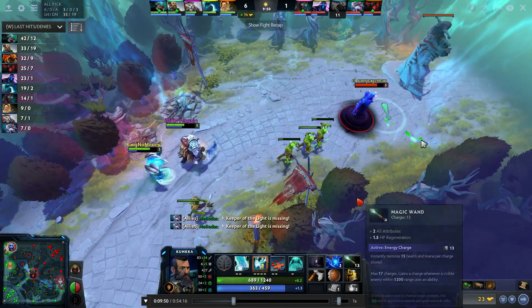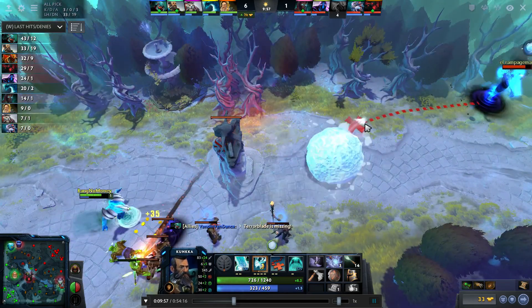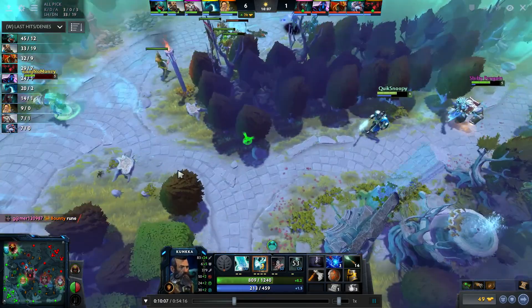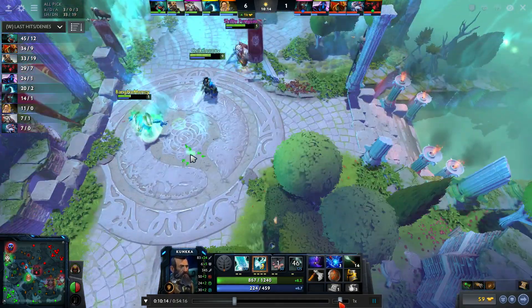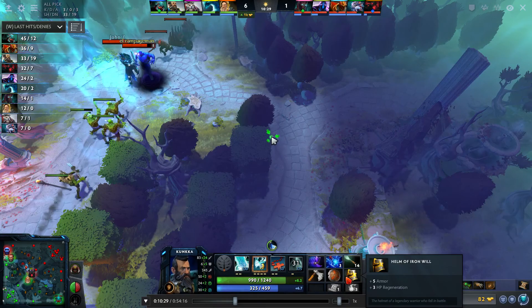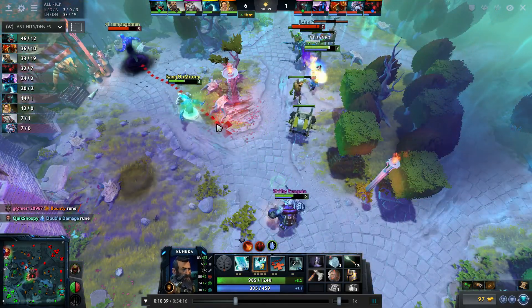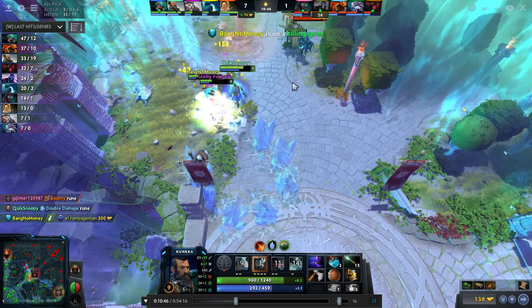I get Helm of Iron Will — it helps a lot with regen. We still play aggressive and dive. I was really mad here because I would have been able to kill him if our Tusk hadn't interfered — it messed up my timing. I want to kill Enigma before he hits level six because Black Hole is really impactful. I immediately go on Enigma to deny him level six, miss Torrent because I was stunned, but I have double damage so I kill him anyway.